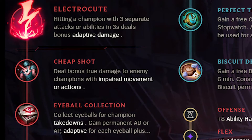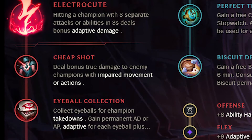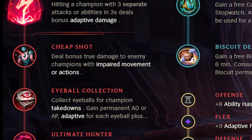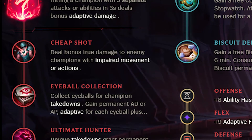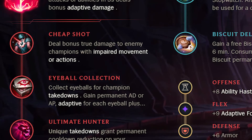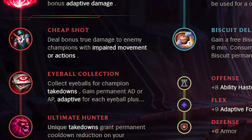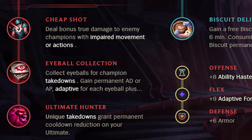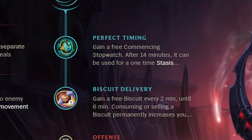Cheap Shot is good as it applies true damage on the pull and on enemies affected by W. You can go either Eyeball Collection or Zombie Ward depending on whether you want snowballing or vision. You have to take Ultimate Hunter on the final slot, as Swain is almost completely dependent on his ultimate needing the shortest cooldown possible. Go Inspiration secondary with Perfect Timing and Biscuit Delivery, which solves mana issues early and gives a free Stopwatch that Swain synergizes super well with.